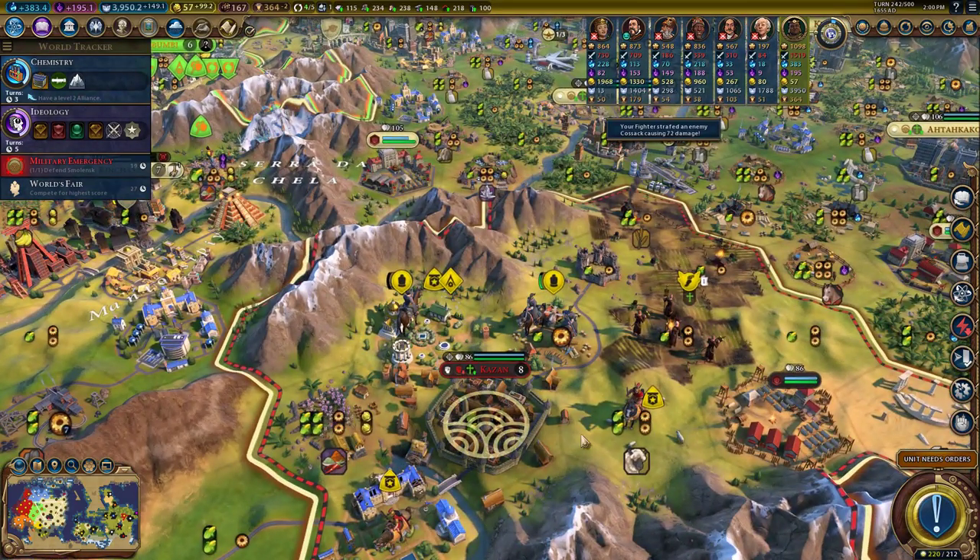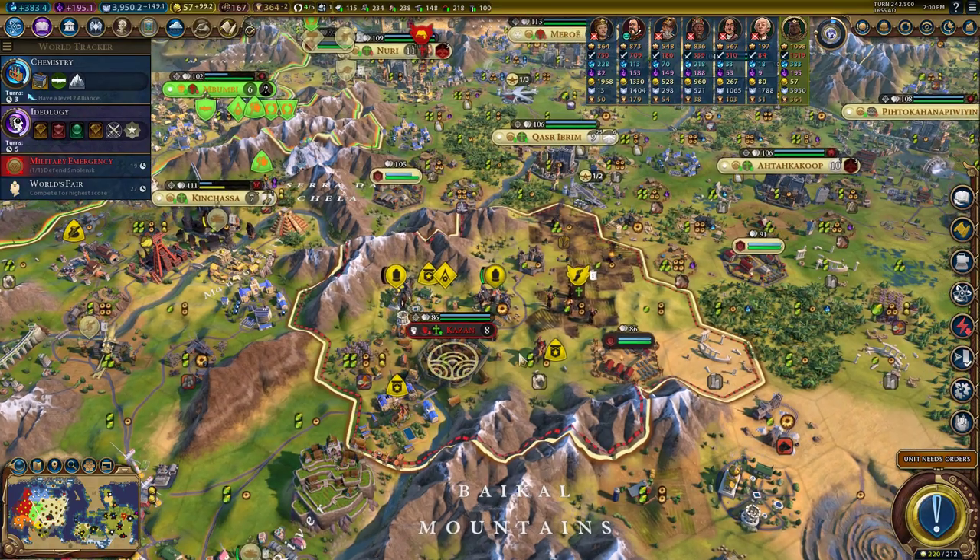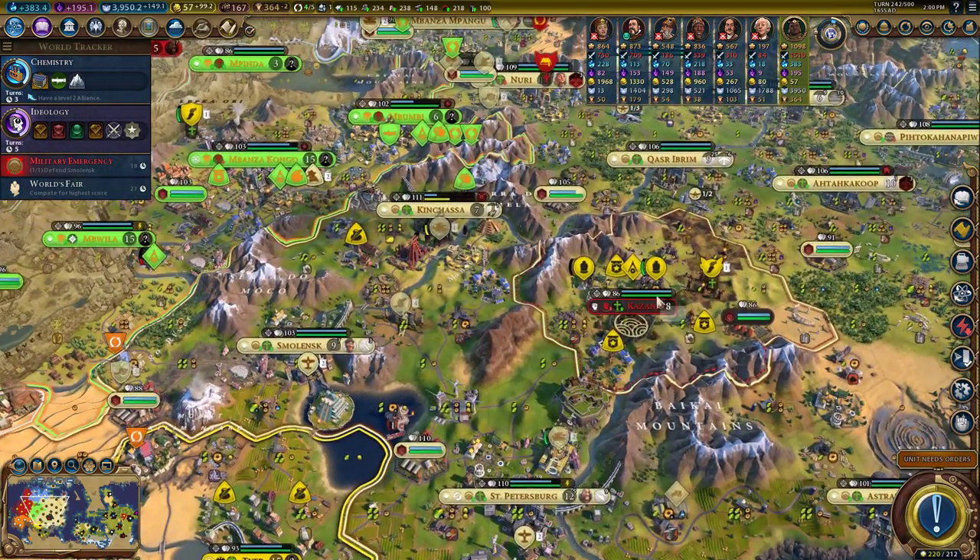This city is going to flip to us in 11 turns. We're just going to let it — we're not even going to do anything about it. We're just going to have Russia suffer the consequences.